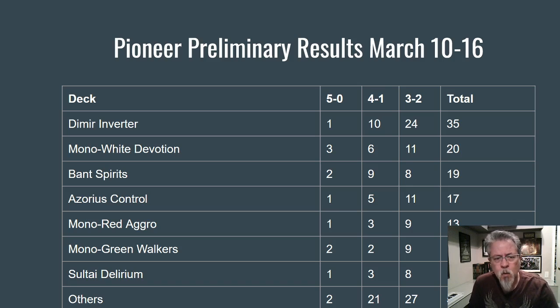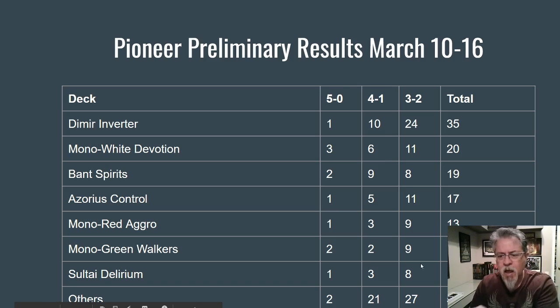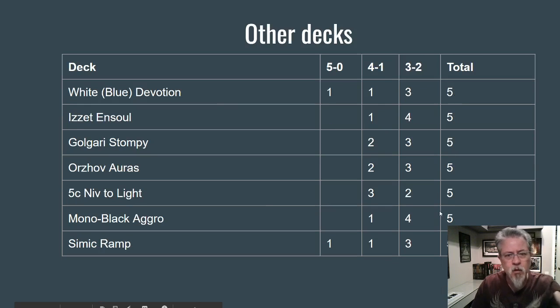It would be interesting to see what would happen if Dimir Inverter got nerfed a little bit — maybe taking out Dig Through Time might help — but I'm not too sad with the state of things right now for Pioneer. There were 12 decks represented over the six preliminary events in this time frame. The next deck is only at five results, so there's a clear delineation between tier one and tier two.